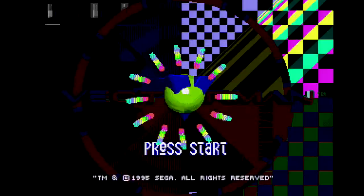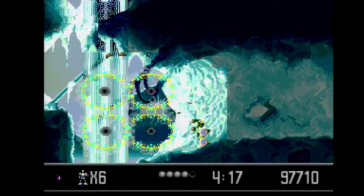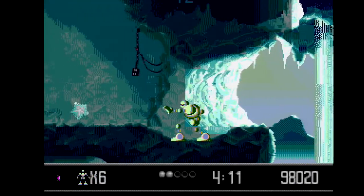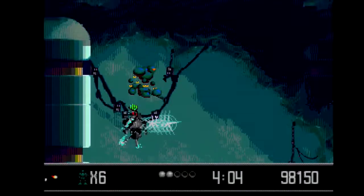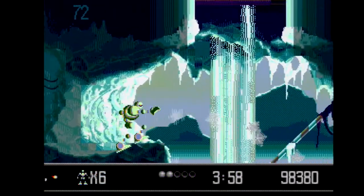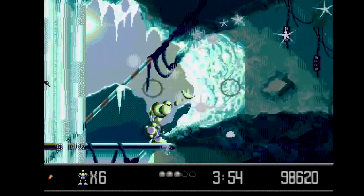Vector Man is a run and gun game released in 1995 for the aging Sega Genesis. The year is 2049, and humans have all left Earth in search of new planets to deplete. Left behind are Orbots, charged with cleaning up the massive mess the human race has left on planet Earth. An Orbot named Raster has become self-aware and taken over the planet. However, upon returning to Earth, our protagonist Vector Man takes it upon himself to put things back to normal.